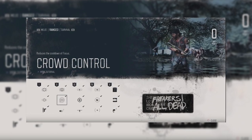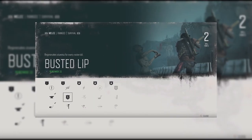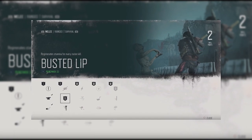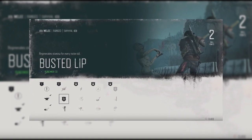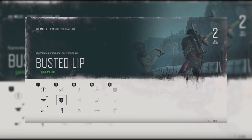Busted Lip — Melee Combat. Whether it's to run away or dodge attacks, you'll be requiring a lot of stamina one way or another. The Busted Lip skill helps regenerate a bit of endurance every time you kill an opponent with a melee weapon.